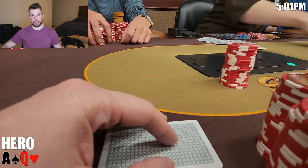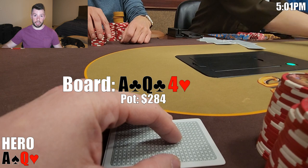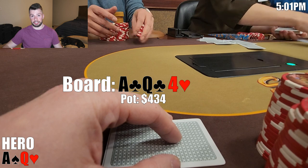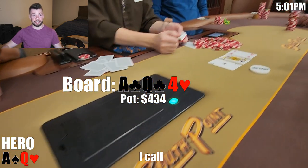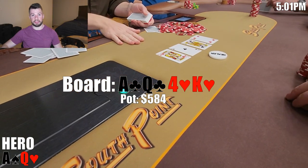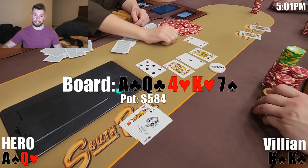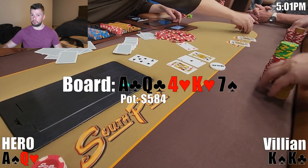The flop comes above average: Ace-Queen-Four, two clubs. I check in position and the cutoff goes all in for his remaining $150. We have blockers to both Aces and Queens, so the hand we're most likely up against here is pocket Kings, maybe even Ace-King — both of which we are miles ahead of at this point. I make the call pretty excited to get it in. We run it out and the King of Hearts falls — my heart immediately sinks. The river is the seven of spades and the cutoff turns over black Kings. Unfortunately, we're starting off in a hole after getting it in good.